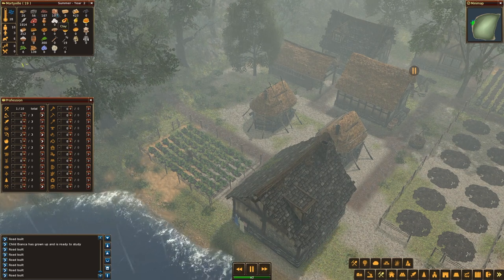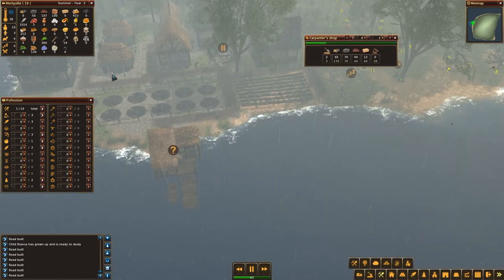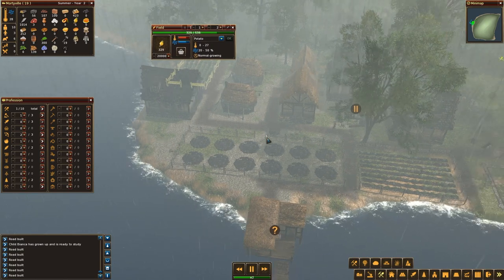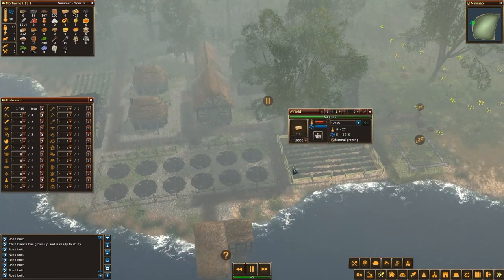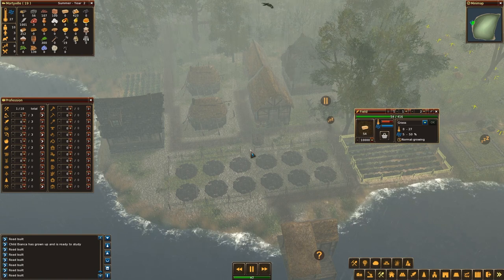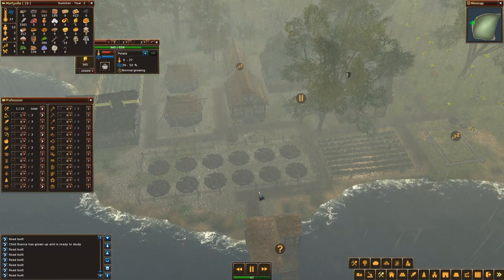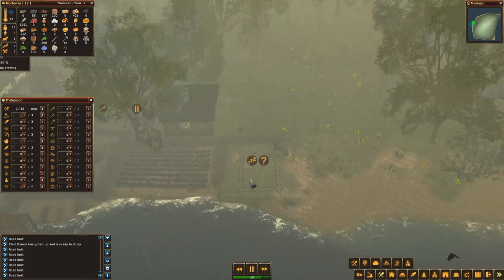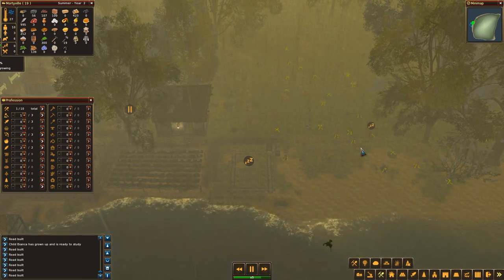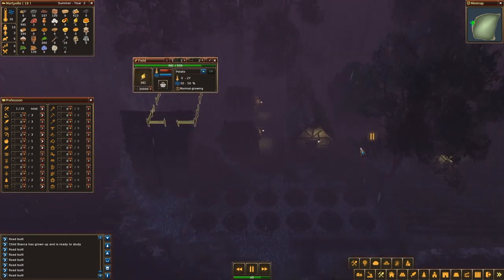I definitely need more wood and stone as well. I still have a bit of ore and clay, I have no hay, an okay amount of firewood, and no vegetables at all. These potatoes will be vegetables once they're done. Let's speed up the game a little bit — they are clearing out the area and placing building component logs everywhere. I'll have to wait for a few things to happen before we can continue.